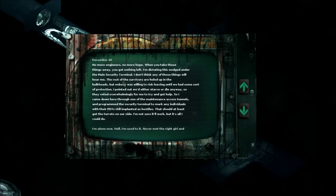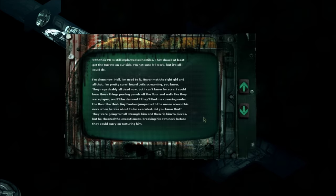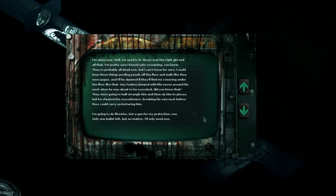I'm alone now — hell, I'm used to it. I'm pretty sure I heard Lotus screaming; they're probably all dead. I could hear those things peeling panels off the floor and walls like they were paper. Guy Fawkes jumped with the noose around his neck when he was about to be executed — he cheated the executioners by breaking his own neck. I'm going to do likewise. Got a gun for protection — only one bullet left, but I'll only need one.